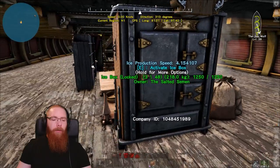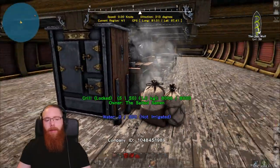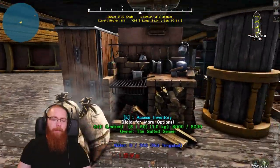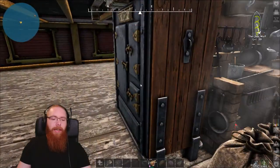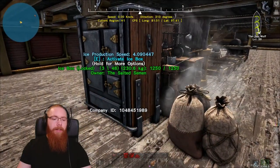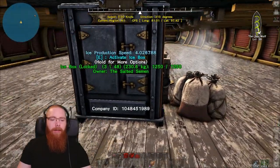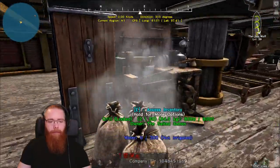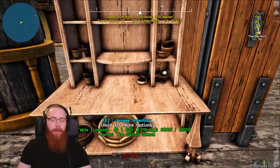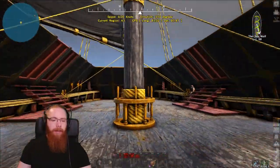We've got an ice box which I might take off now. I put it on originally because I didn't have any ice when I built this boat in the region below, and I used it to make ice for my preserving bag. Ice is actually really heavy — a stack of 100 is 105 kilos — so I might take that off now. I've got a grill inside instead of a cooking pot because I prefer it, and a mess table to feed the crew. That's the hull.